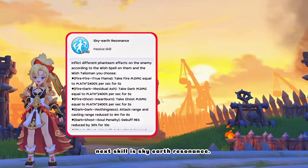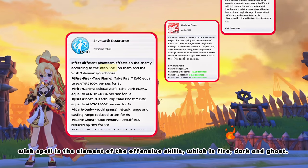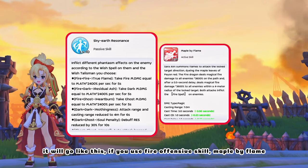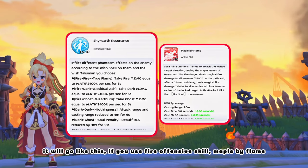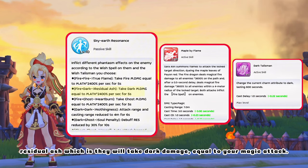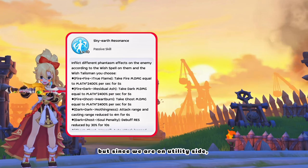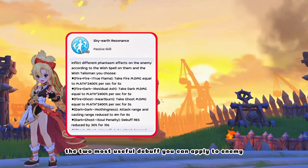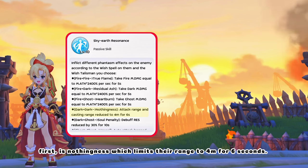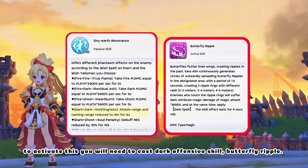Next skill is Sky Earth Resonance. Wish Spell is the element of the offensive skills, which is Fire, Dark, and Ghost. Since this build is always on Dark Talisman, it will go like this: if you use Fire Offensive skill Maple by Flame while under Dark Talisman, the enemy will gain Residual Ash, and they will take Dark Damage equal to your Magic Attack. But since we are on the Utility side, the first most useful debuff you can apply is Nothingness, which limits their range to 4M for 6 seconds. To activate this, you will need to cast Dark Offensive skill Butterfly Ripple.